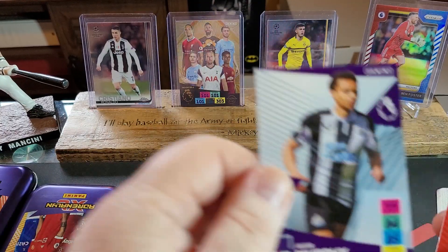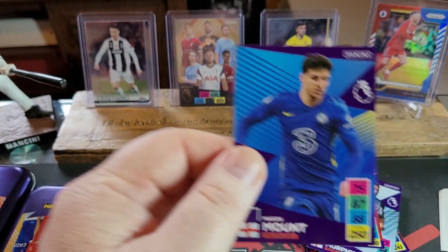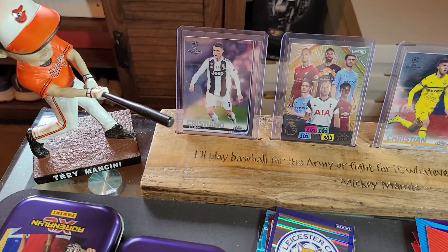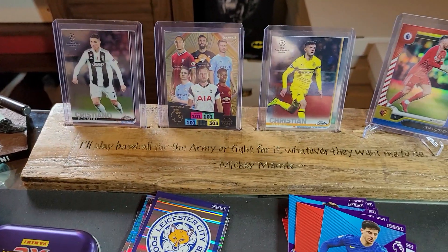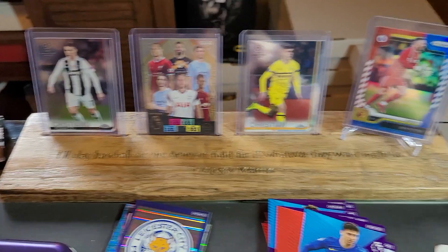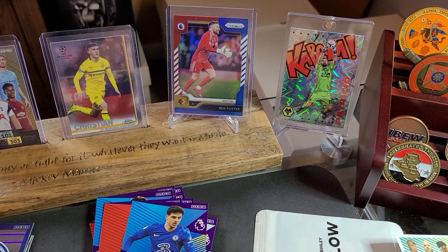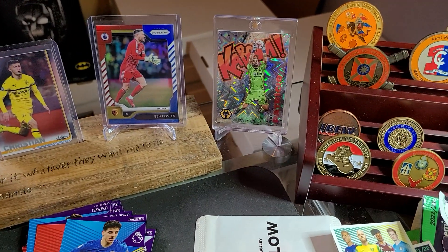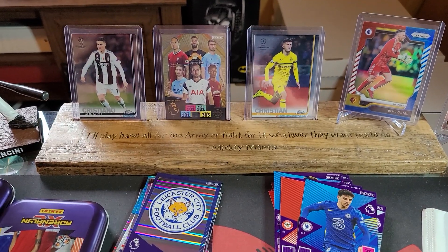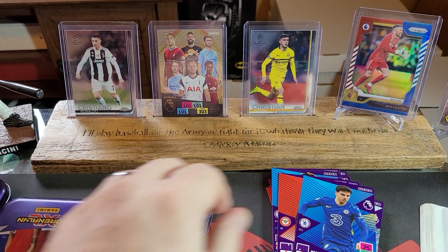Reese James. Murphy. Tony. And a Mason Mount. If you can see in the background, we've got a Cristiano Ronaldo — I've got an Invincible. I've got two Invincibles from last year, so I put one on display. A Christian Pulisic. There's my boy Ben Foster — the Cyclone GK. And a Rui Patrício Kaboom. So those are on display today for everyone to see.